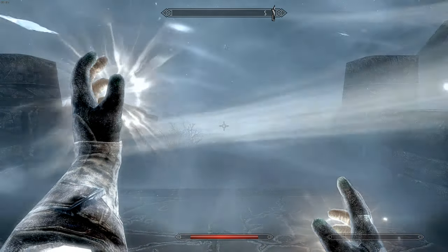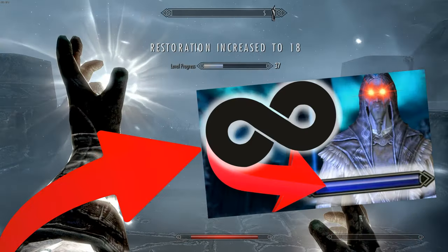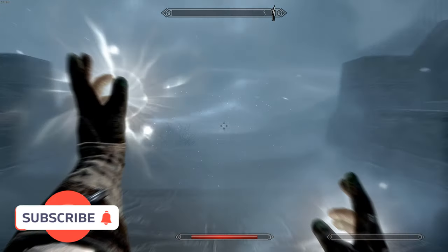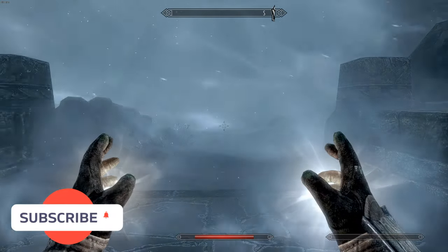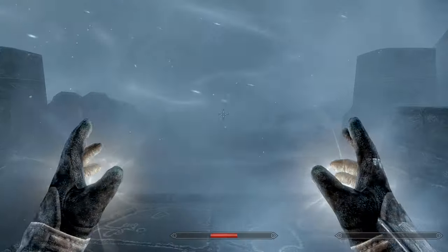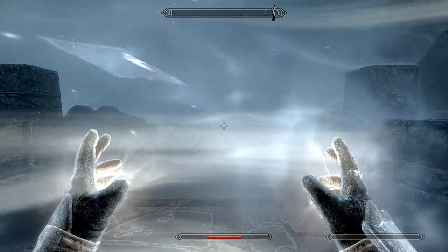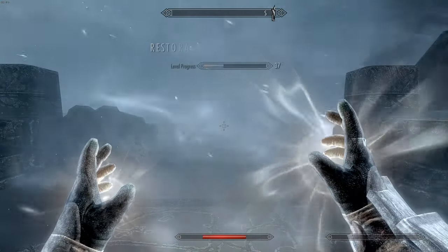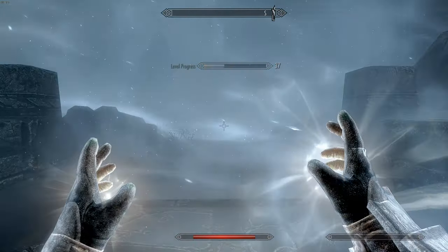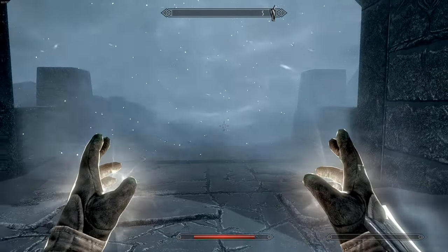On Adept difficulty we can kind of just heal at the same time. If you have armor that costs nothing — like I show you how to get in another video — you can just sit here and hold Healing down and it will slowly but surely heal you. Or you can be a daredevil, get really low, and spam Fast Healing over and over. That's the very first method, and you can also do this with Equilibrium.